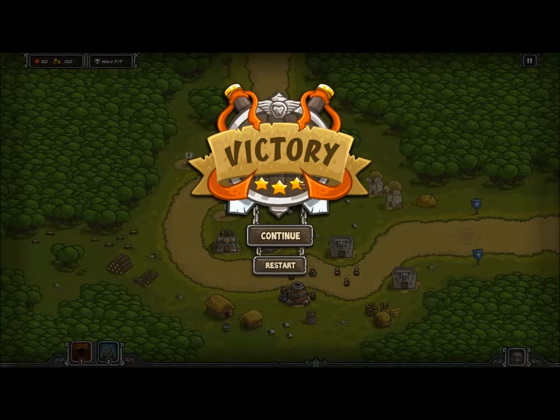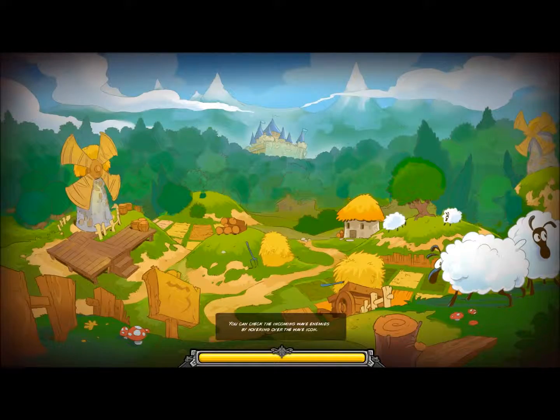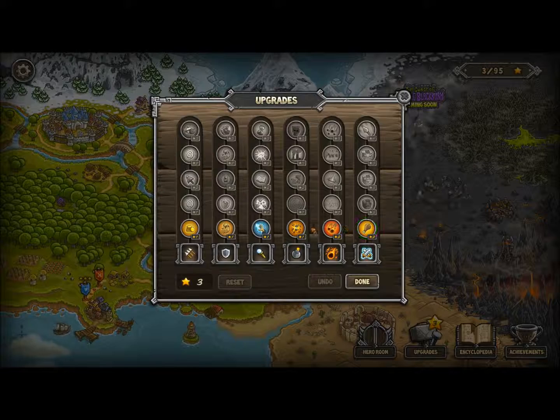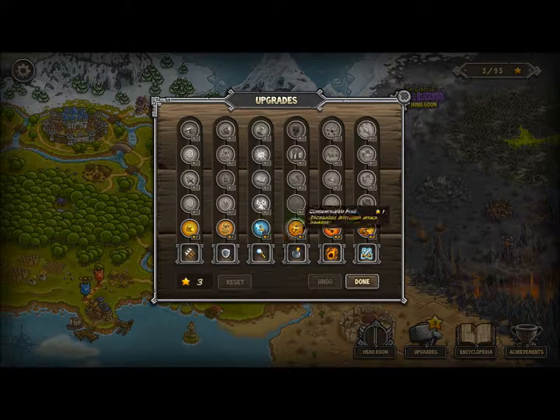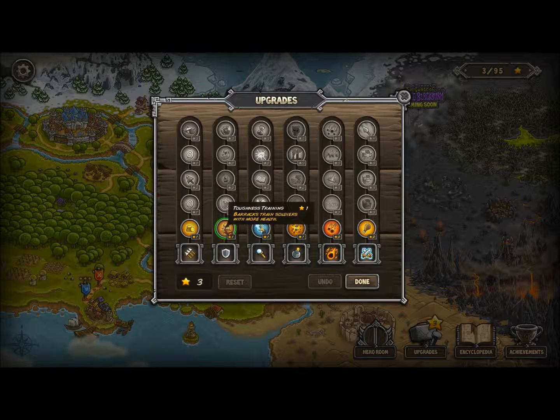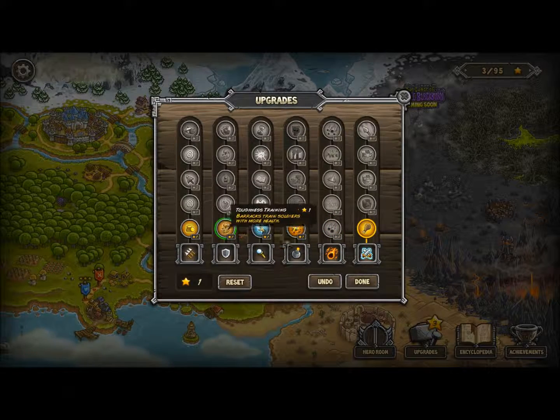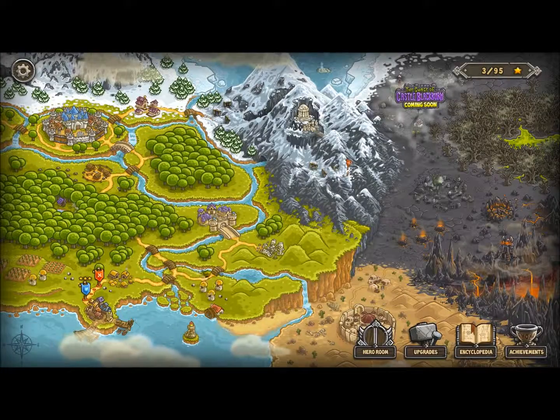Three stars, flawless victory — we can continue onwards to the next level. Here's the world map, so we go all the way like this. We can spend our stars on upgrades. There's the Archer Tower, the Barracks, the Wizard's Tower, the Artillery, the Bomb Tower, Meteor Shower, and Reinforcements. I'm going to upgrade the Reinforcements and the Barracks because I like using the soldiers.